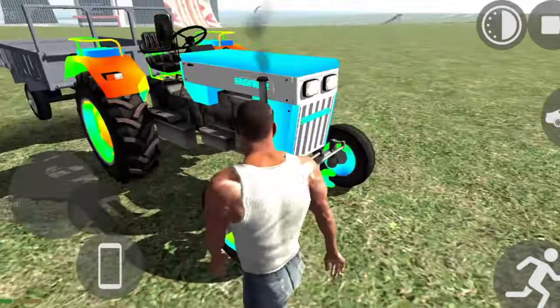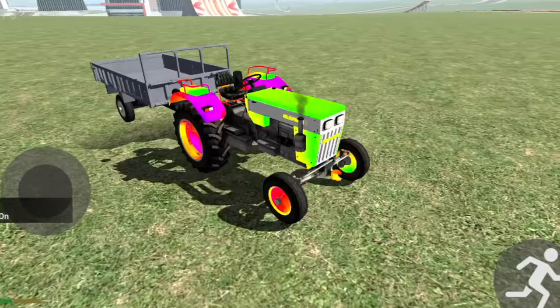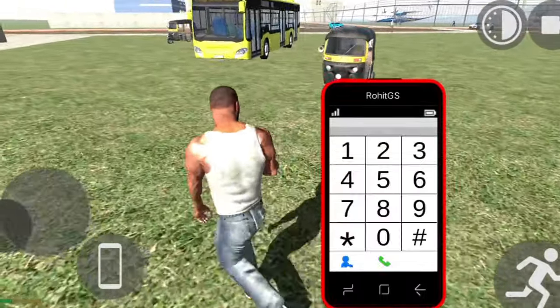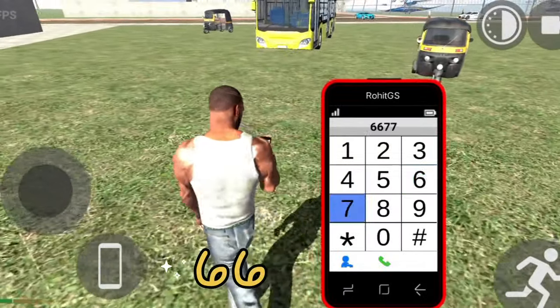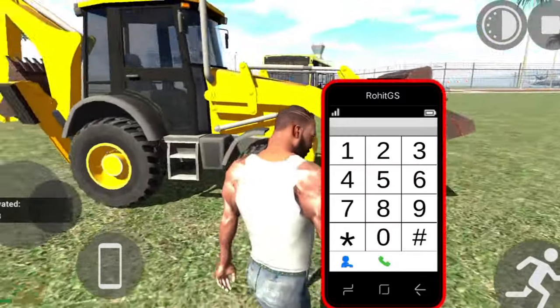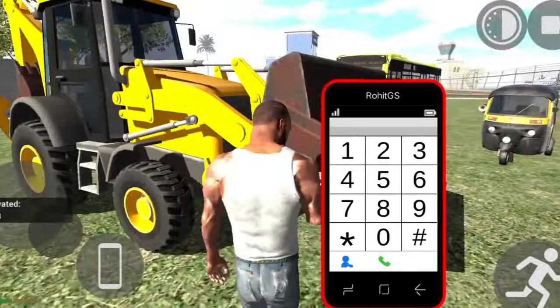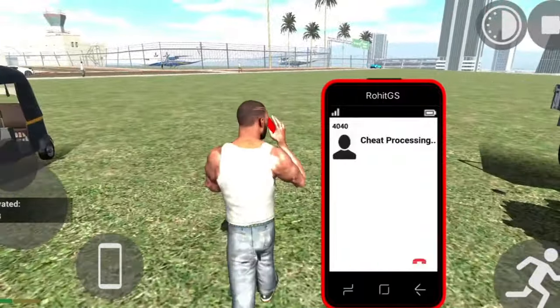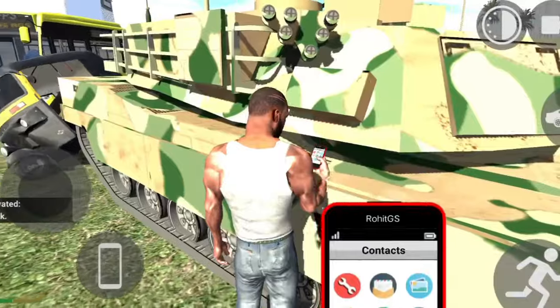You can also change the color of the RGB, which is a big feature, and you can see it in the RGB color. In Indian Bike Driving 3D, you can spawn a lot of things. If you have 6-7-7 dialed here, you can spawn a lot, and if you have 4-0-4-0 dialed here, you will spawn a lot as well.